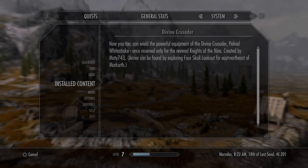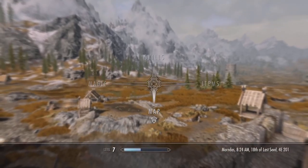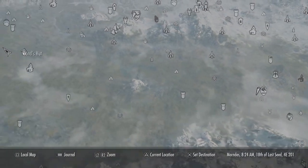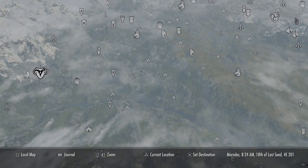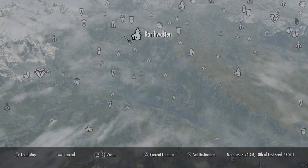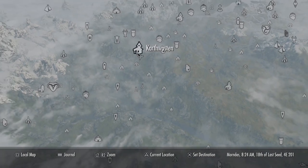So as you can see here the description reads: now you too can wield the powerful equipment of the Divine Crusader, Pelennar Whitestrike, once reserved only for the revered Knights of the Nine. The armor can be found by exploring the Four Skull Lookout, far east-northeast of Markarth. So what you're going to want to do is open your map and head all the way over to the west side of Skyrim, over to Markarth. As the description said, it is just east-northeast, just below Carthwiston there, and that is where you will find the Four Skull Lookout.